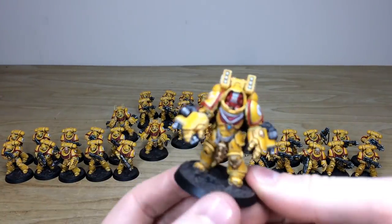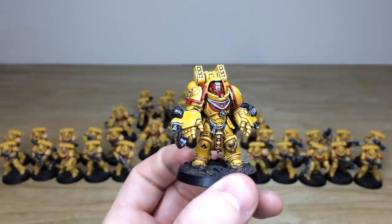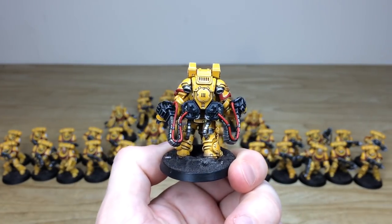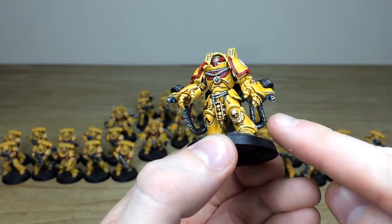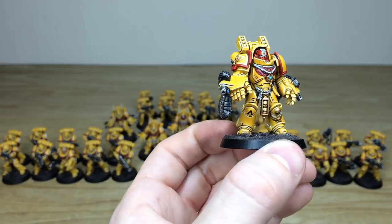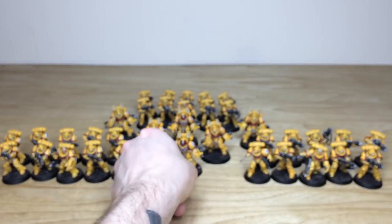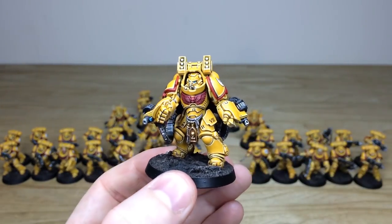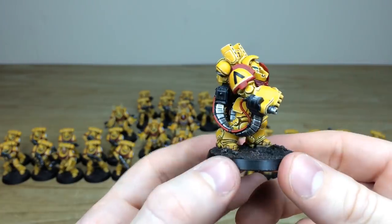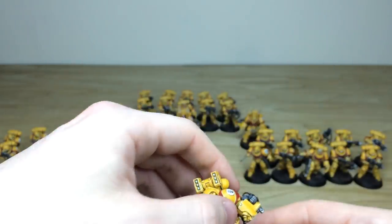Next we're going to look at the aggressors — pulling forward the sergeant first from one of the aggressor squads. A really menacing miniature, just advancing. Keith's done a great job picking out the red helmet for the sergeant, plus all the missiles on the backpack. All the cables and everything done in red, as you'll see across any cable work done on the force. All the little lenses on the guns are painted, the gem in the middle of the terminator cross on his chest is done, and the gold work has various stages of highlighting. Imperial Fist transfers all added.